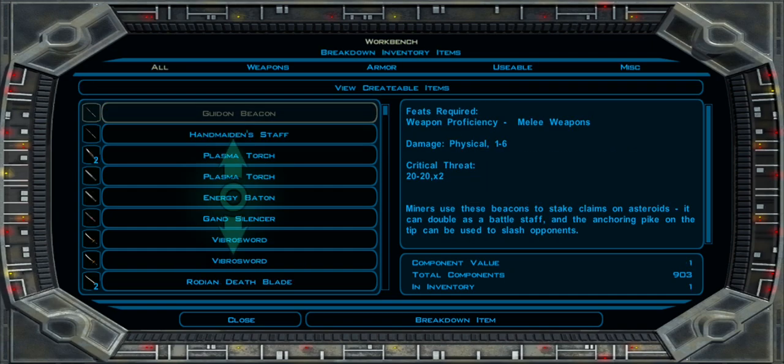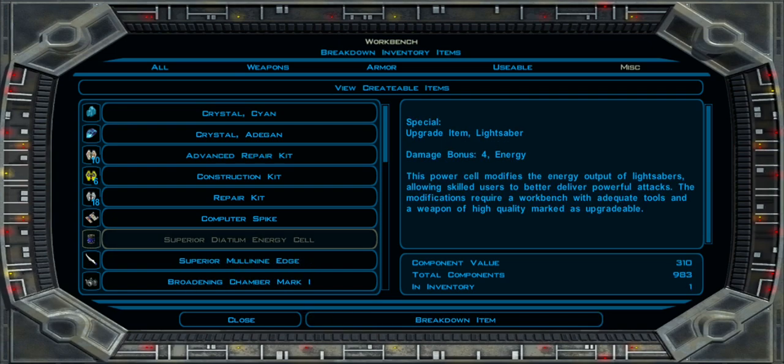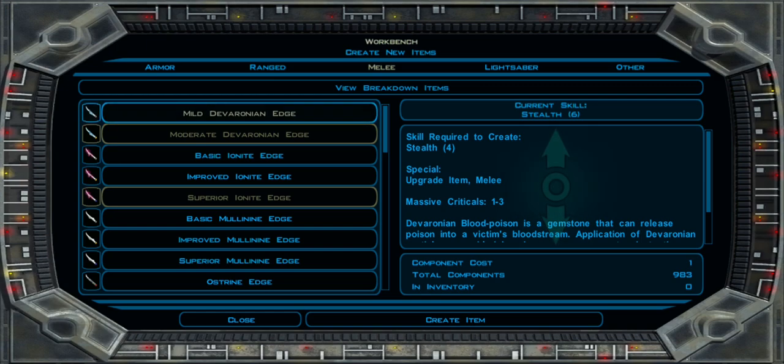Oh fuck, I accidentally created a breakdown. Don't worry, I created a breakdown for the same price. So once you break down the items, you then have to craft a melee weapon — the Milled Devaronian Edge.